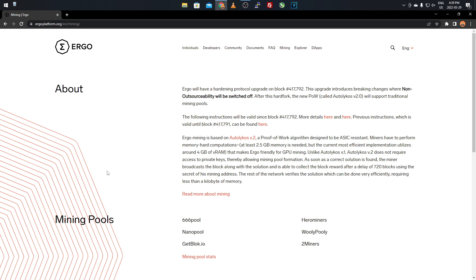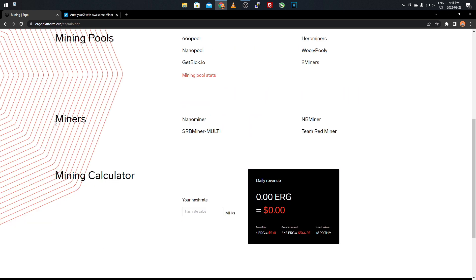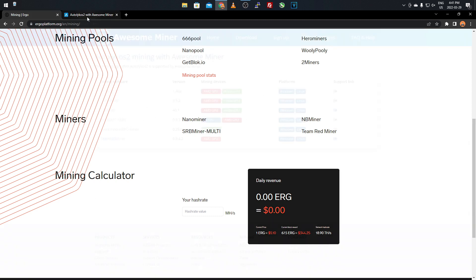Unlike version 1 of the algorithm, version 2 doesn't require access to private keys, allowing mining pool formation. As soon as a correct solution is found the miner broadcasts the block with the solution and collects the block reward after 720 blocks using the secret of the mining address. On the website you can see miners listed: NanoMiner, NB Miner, SRB Miner, Team Red Miner. From Awesome Miner you can also see T-Rex Miner and LOL Miner are compatible.